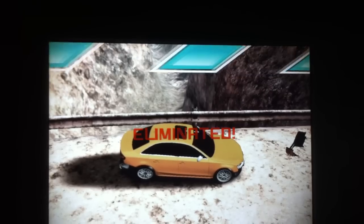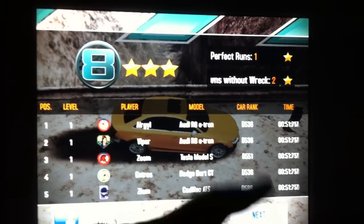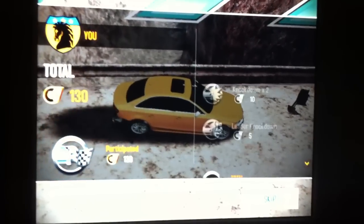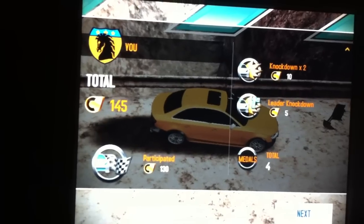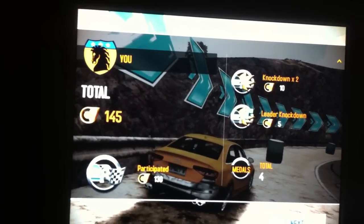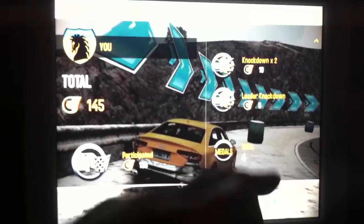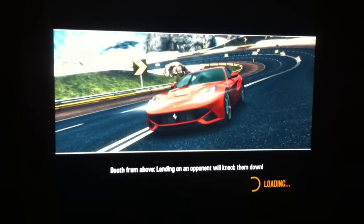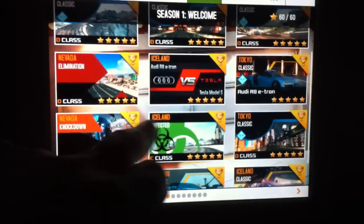That elimination ended in less than a minute. I'll click next. Now the next screen shows what's going on — for season 1, 145 credits is actually pretty good. By doing this constantly — start, finish, redo; start, finish, redo — you'll be able to get a lot of credits, especially in season 1. It will help you buy enough cars to get through what you need.